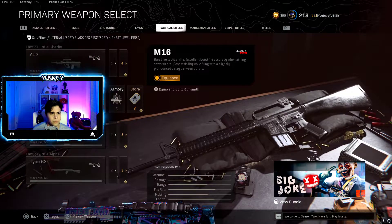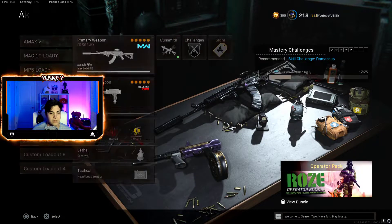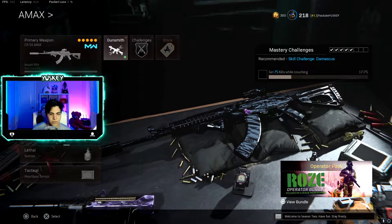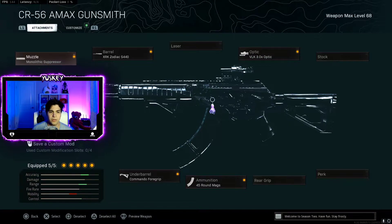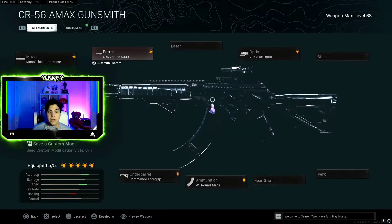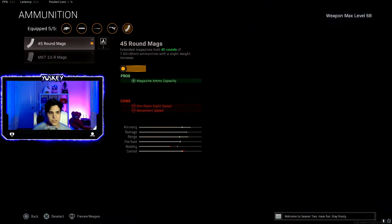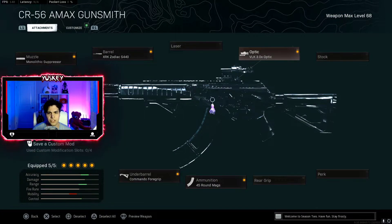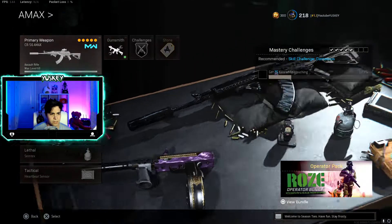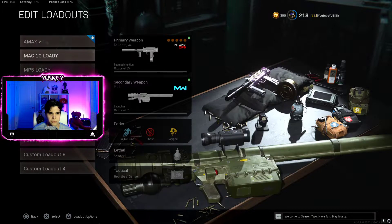The sixth loadout is the AMAX, one of my favorites. I use Monolithic Suppressor, XRK Zodiac Barrel, Commando Foregrip, 45 Round Mag, and the Reticle/Cronen scope on the optic.